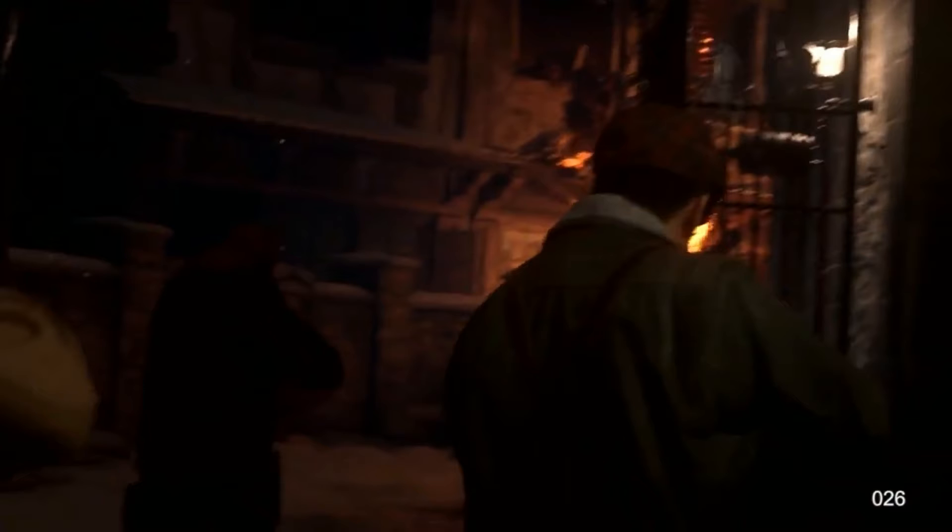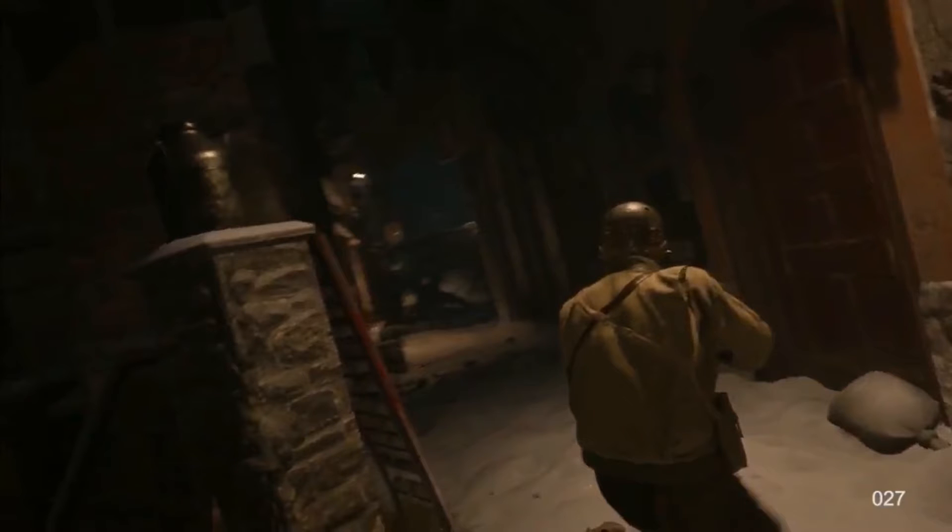The next image shows our last character, obviously wearing worn war clothes. You can see snow on the floor, though it doesn't look too textured — I'm a little worried about how the textures are going to look, but don't forget this is alpha stage of the map.